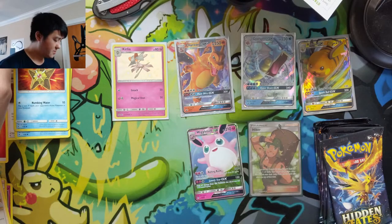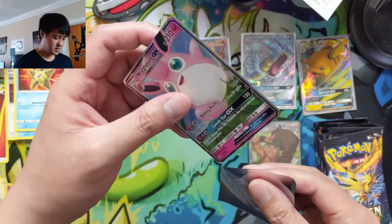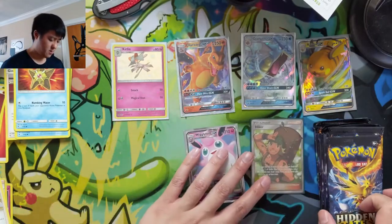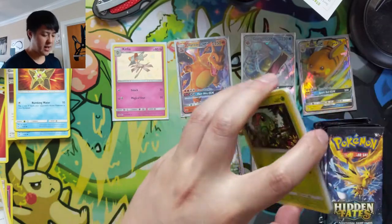I just grabbed some more sleeves — we've been opening some Burning Shadows every once in a while, so we have those sleeves available. Sleeve up the Wigglytuff. This is a very strong first tin — three hits and a full art supporter. Last pack coming up.